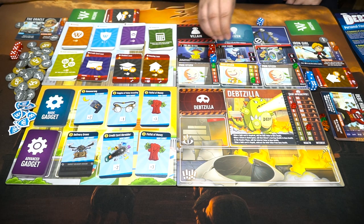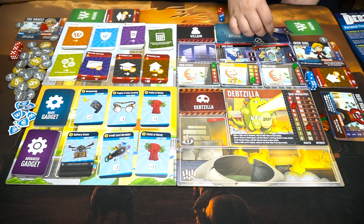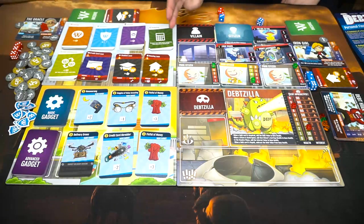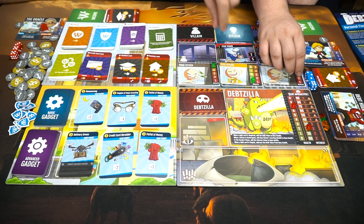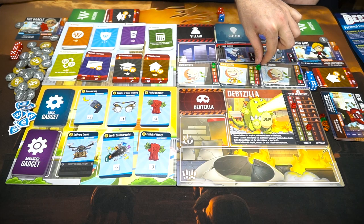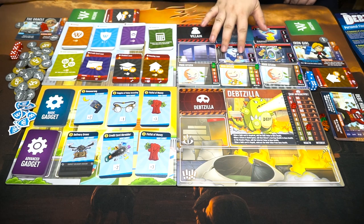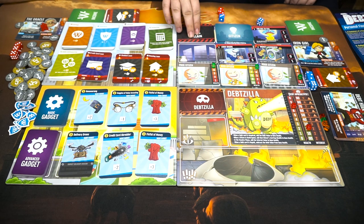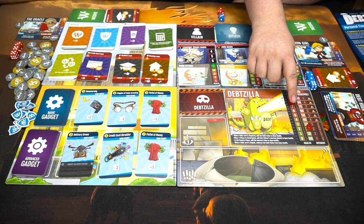All right, we've defeated this villain. Now it's the resolution phase — all of the villains are going to scam the poor citizens of Banana Republic. The scam value is up here: three for this one, five for that one. Maybe we should rescue that citizen next round. We deal out new cards for emptied spots, and the interest track goes up by two — not too bad.